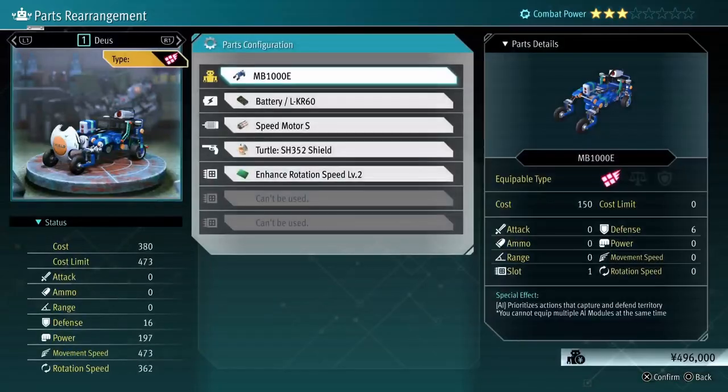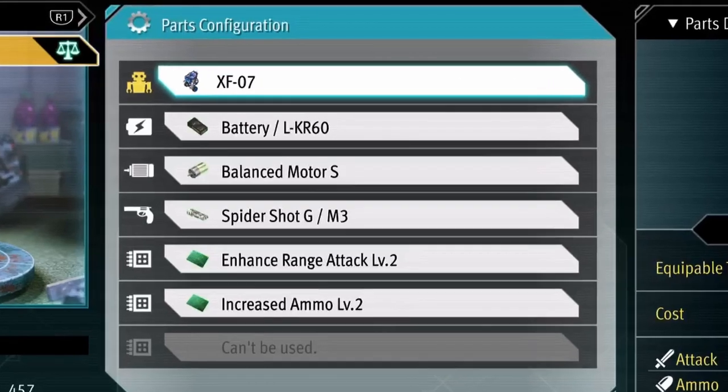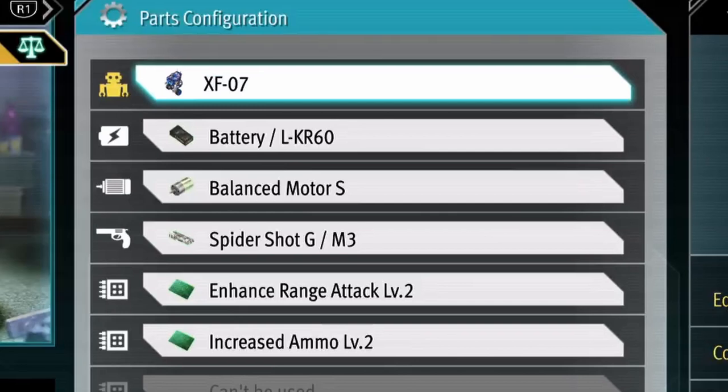My second robot, which I believe was named X, had the balance frame of the SF-07. Make sure it's the one that prioritizes actions that attack and block enemies — that's the SF-07. The battery was the LKR-60, the Balance Motor S, the Spyder Shot G slash M3 shotgun, and for the modules it was Enhanced Range Attack Level 2 and Increased Ammo Level 2.